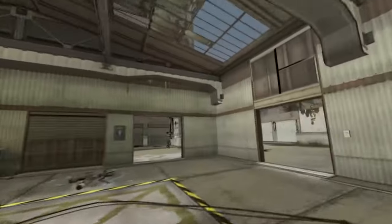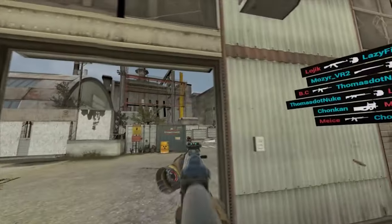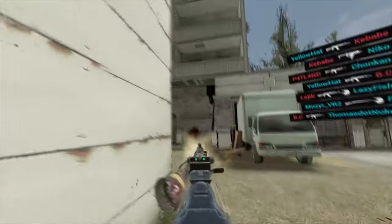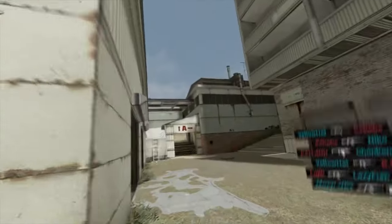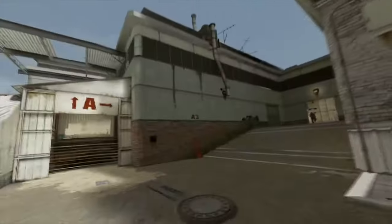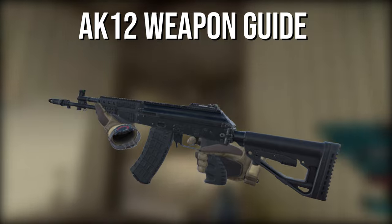Hey folks, thank you very much for tuning in. My name's Yellow Hat, and today we're returning to our Gun Guide series where we go over all the stats and quirks of each weapon in Pavlov VR. In today's episode, we're going to continue our in-depth look at the modern assault rifles of Pavlov, and we're going to talk about a weapon that was recently buffed, and that weapon is the AK-12.